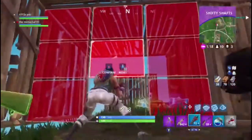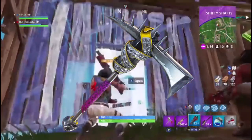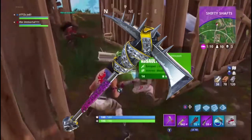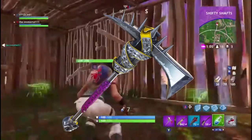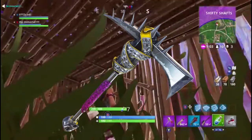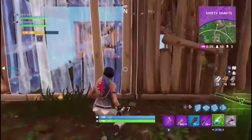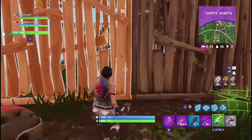Moving on after that, we have the Anarchy Axe, which is our final leaked cosmetic. Out of the three blue pickaxes we've seen, it's probably the best — it's got spikes around the top, gold bling, it's amazing. I think this would be cool to rock with that money emote that people were excited about.